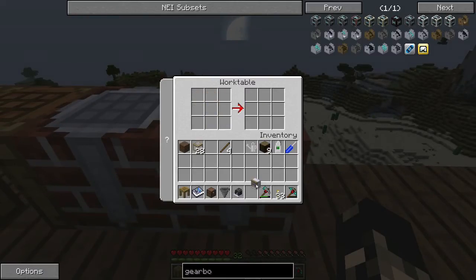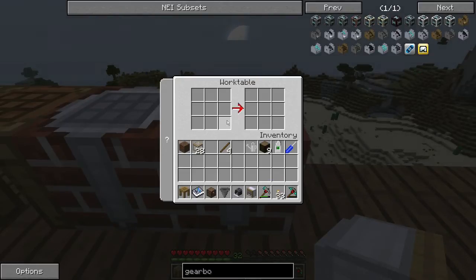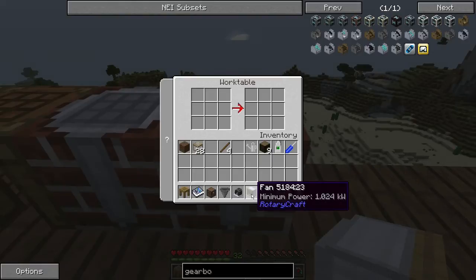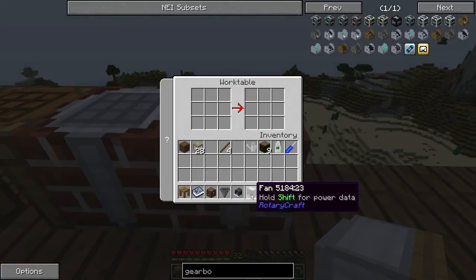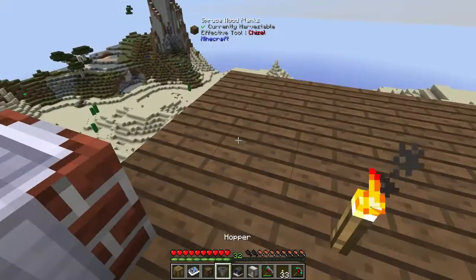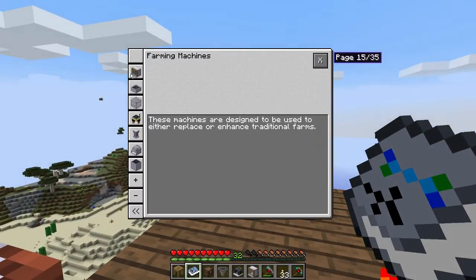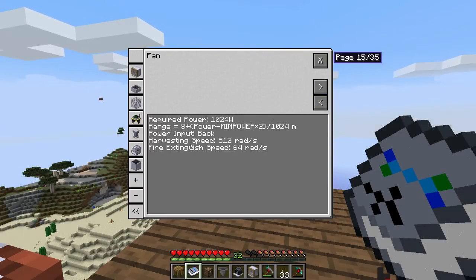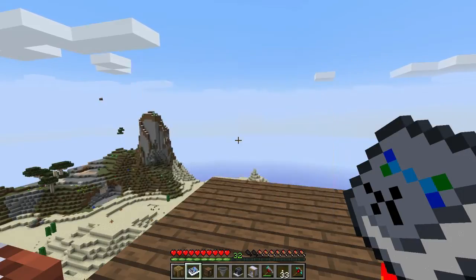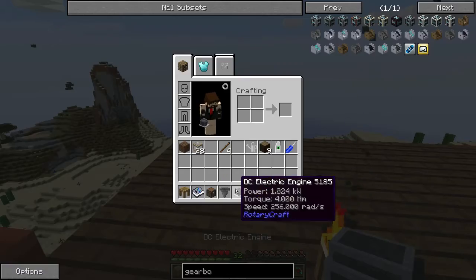We'll make the fan first — the fan is a shaft, base panel, base panel wood or any other side, and the inside is an impeller. It needs a minimum of 1.24 kilowatts, which is the power output of a DC electric engine. Looking in the RotaryCraft book under farming fan, we can see that harvesting speed requires 512 rads, but a DC engine only gives 256, so we need to double that — hence the gearbox.